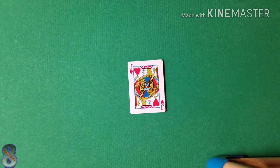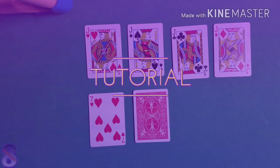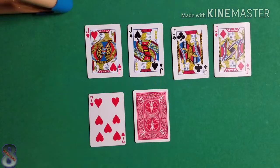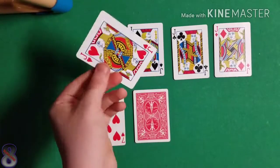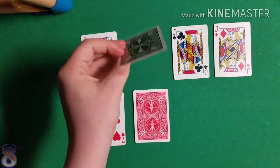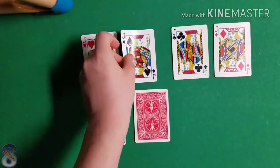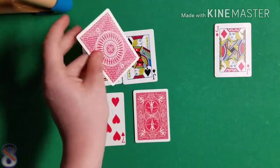Now let's get straight — hopefully you stuck around for the tutorial. You're going to need a few things to pull off this trick, so let's just dive right into this. You're going to need a jack — again, any color you want, doesn't really matter. Get another jack, any color doesn't matter. Get another jack, any color doesn't matter.